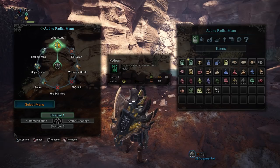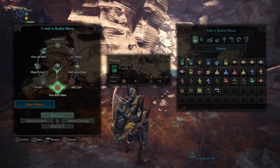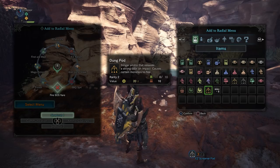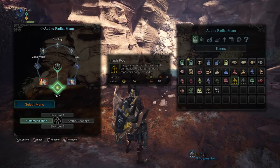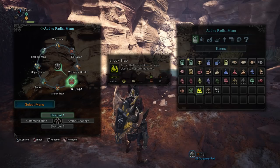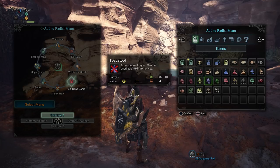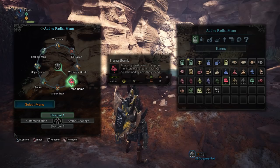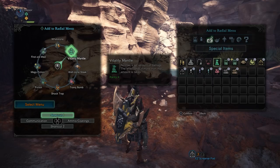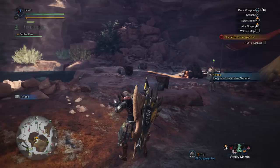We'll just do some quick ones. The potions are good. Let's put the trap there, and we'll put tranq bomb there — not the easy one, we want the real one. And the vitality mantle. Okay, that's good enough. Let's take the well done steak and we also need to get some food. Definitely want some food for this.